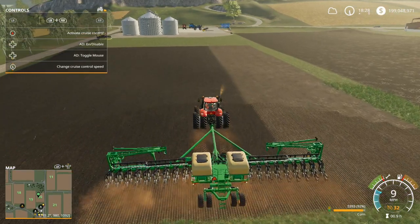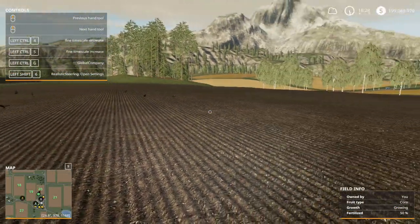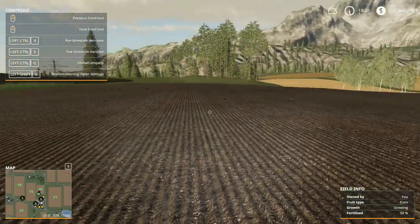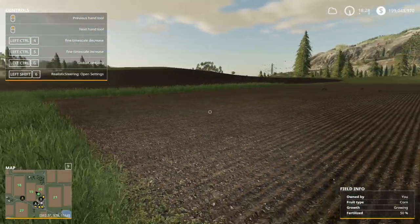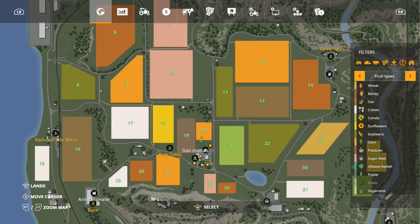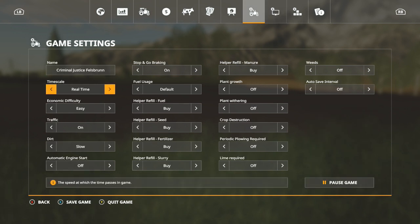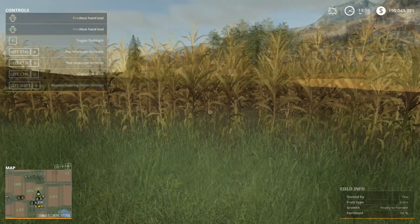Now that we've got our corn planted and it's in the growth process — you can see on the label it says it's growing — we're going to speed this up. Hit the Start button, go over to Game Settings, go down to Real Time, go back one step to 120 times. Make sure your Plant Growth is set to Fast and Plant Withering is off. Exit out and wait for the corn to grow.